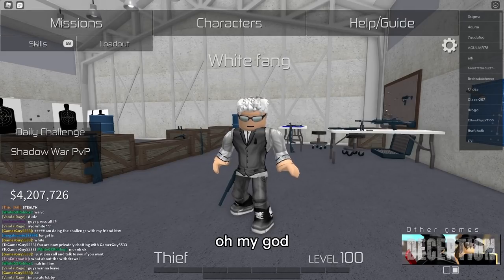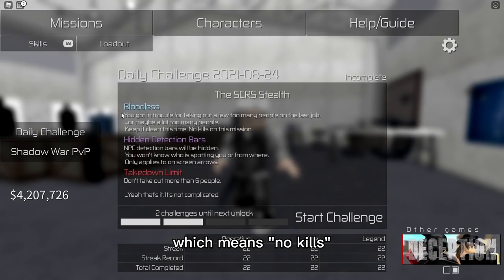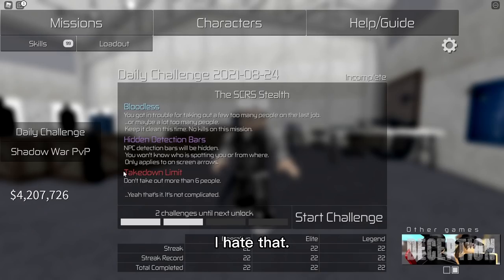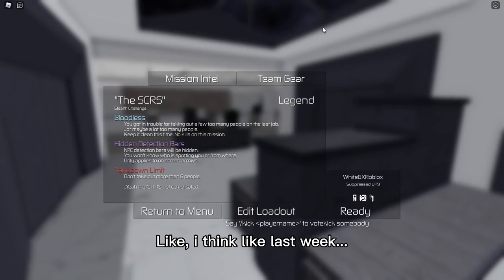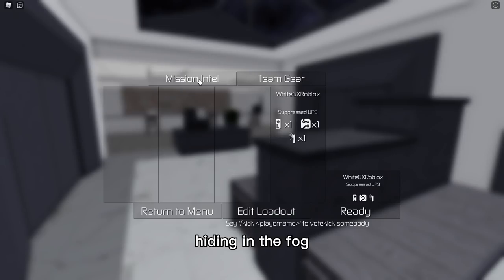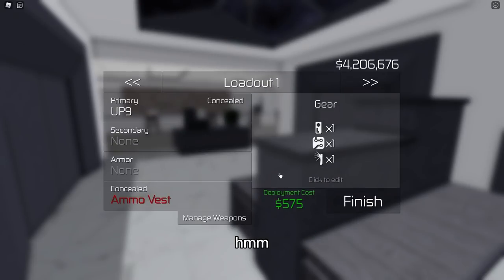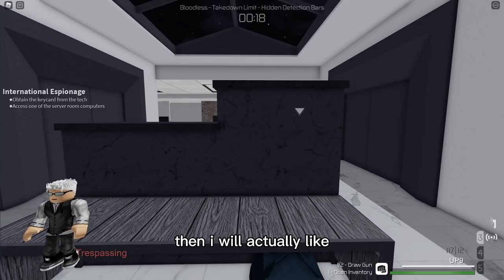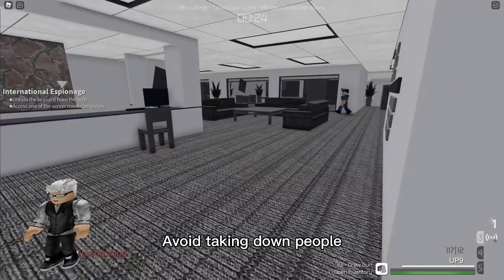Okay, so today's challenge is Bloodlust, which means no kills, hidden detection bars — I hate that — and a takedown limit of no more than six people. Like last week there was a SCRS challenge with fog and I literally failed because I took out someone and didn't know Agent Hemlock was hiding in the fog. So the only thing I need to worry about is the takedown limit — I'll avoid taking down people as much as I can.